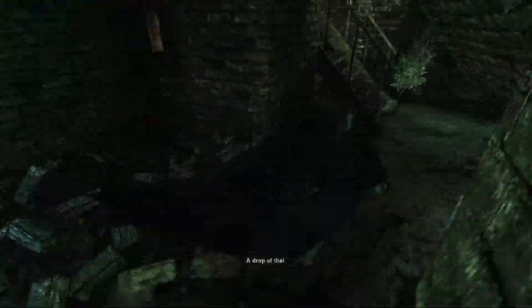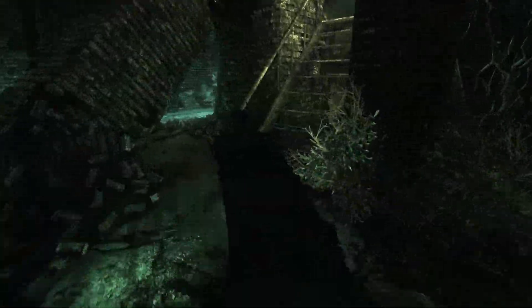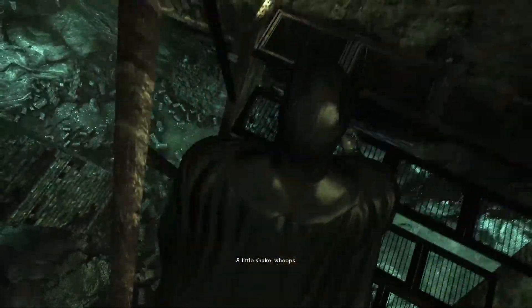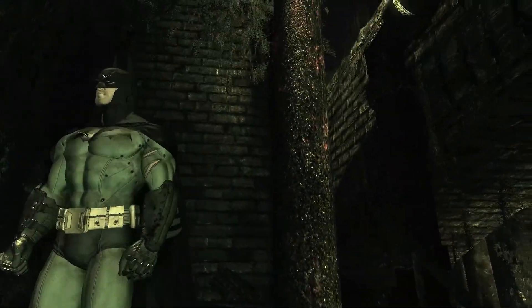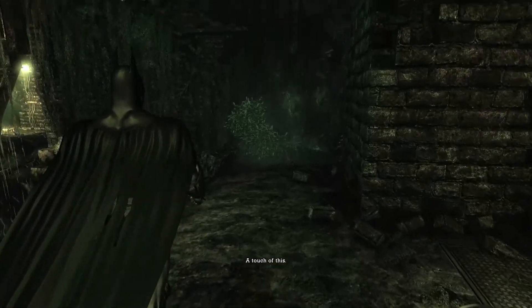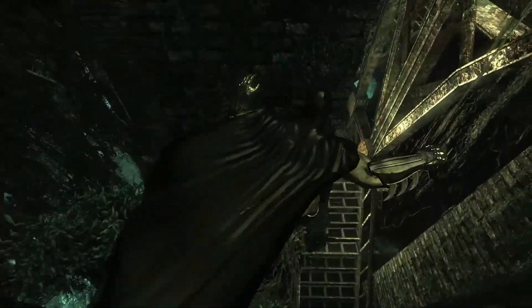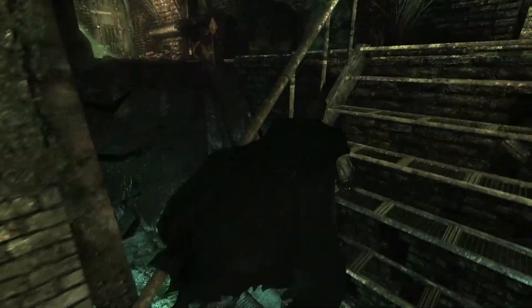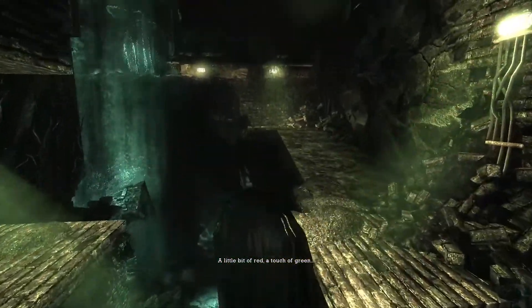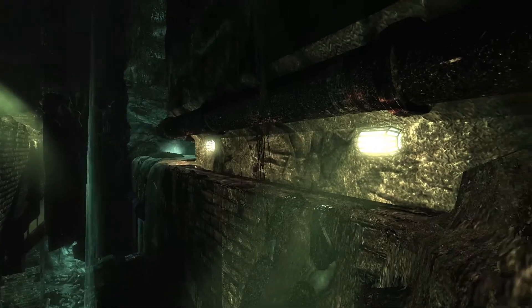There is one riddle trophy right by there that we won't be picking up right away, because I actually got lost trying to find how to get it in the past. What you really have to do is find one tiny grate hidden away that you can go underneath. When you go underneath that grate you'll be able to lower yourself into the cage and pick up the riddle trophy. It's a very annoying one — I see everyone doing a playthrough of this game fumble around in this area getting lost and confused, so don't worry if you get lost here.